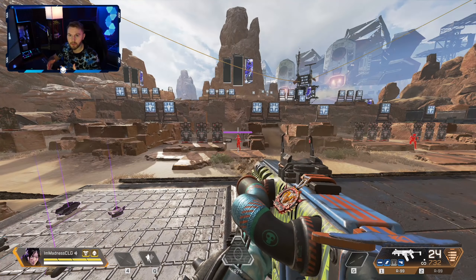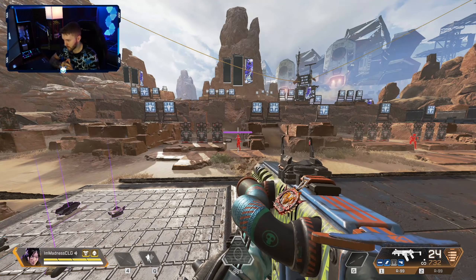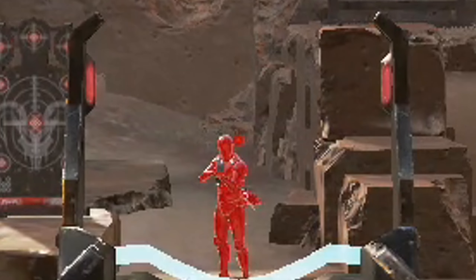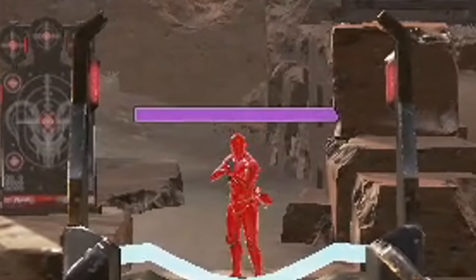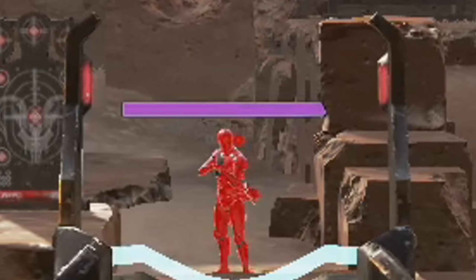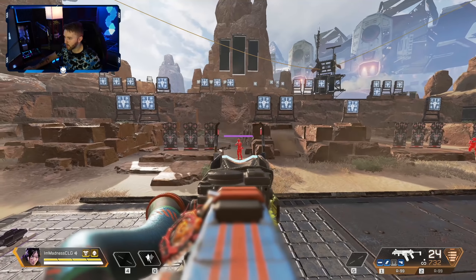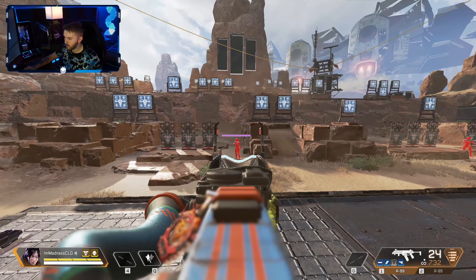There is something in any kind of game called microflicks. What those are is — let's say I'm aiming at a target and I'm off slightly by his head. To make that little adjustment from here to his head, that is called a microflick. The reason why I say lower sensitivity is better is because when I'm this far off, you can see how easy and fluid it is at a low sensitivity to make those adjustments to get onto the head.